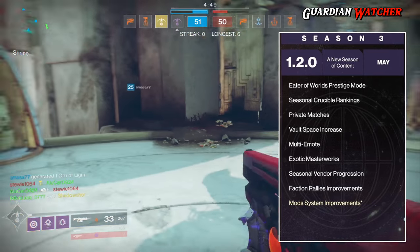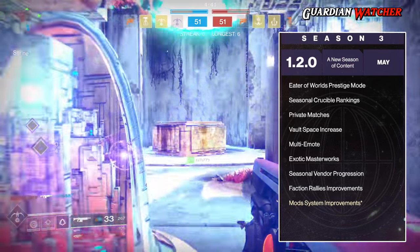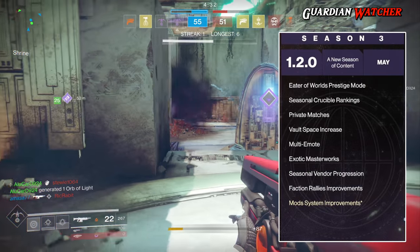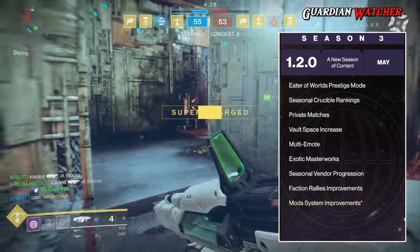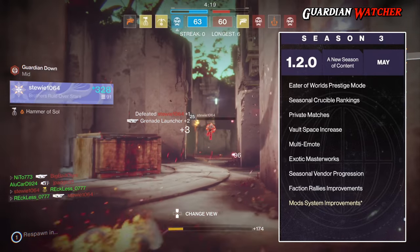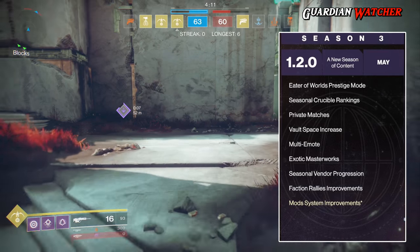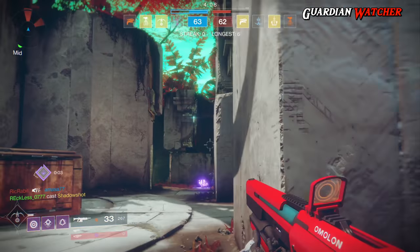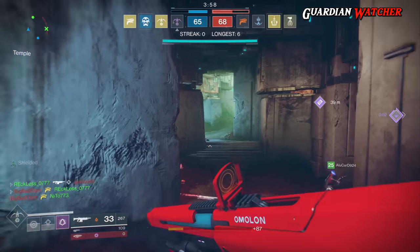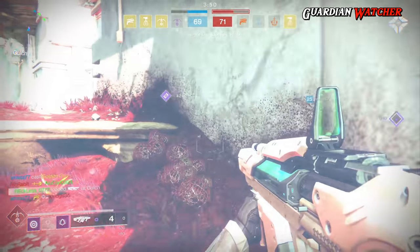We'll be getting seasonal rankings as well as private matches for the crucible in May, along with more vault space. The multi-emote wheel is still going to be a thing. Also in May, Bungie will be introducing masterworks to exotics, which has caught my interest more than anything else mentioned. We also have seasonal vendor progression with question marks, faction rally improvements, and mod system improvements. Keep in mind that Nightfall Strike unique rewards, exotic weapon and armor sandbox changes, and mod system improvements all have an asterisk — meaning they are stretch goals that could slip to a later release, so be prepared.